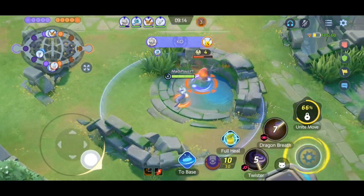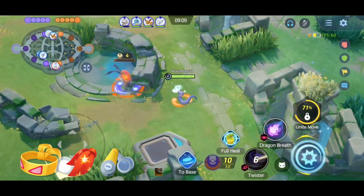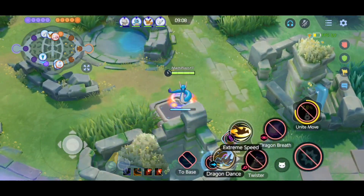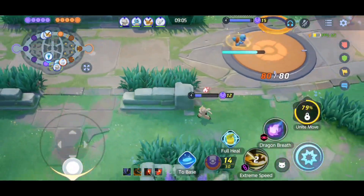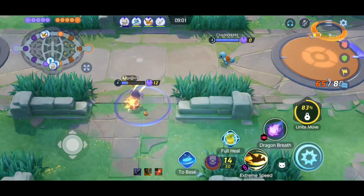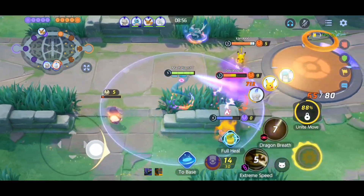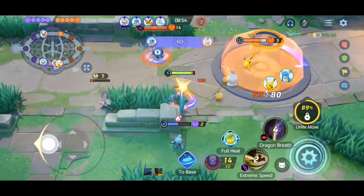The build for today is Muscle Band, Rapid Scarf and Scopelands — which I hope you all know is pretty obvious at this point. And since we are using the Outrage build, we are constantly doing our basic attacks. And they are not just normal basic attacks, they are boosted special basic attacks. And they can also crit, so that's why we are running Scopelands.